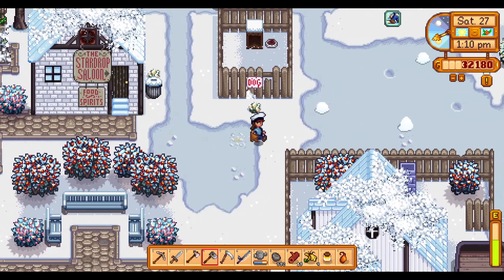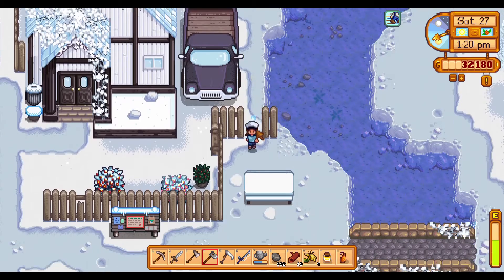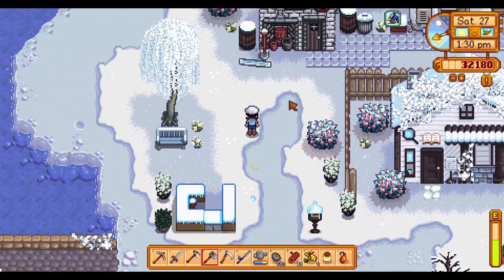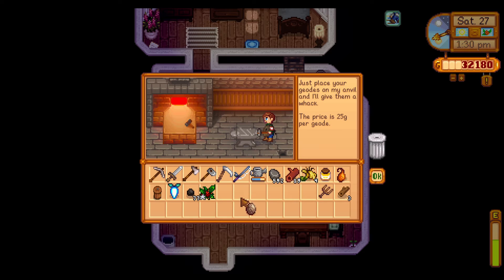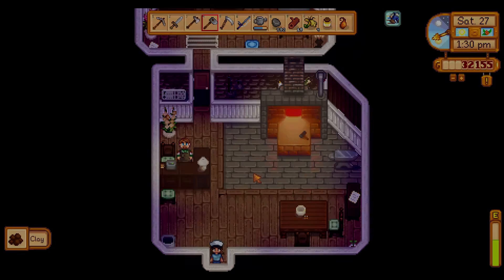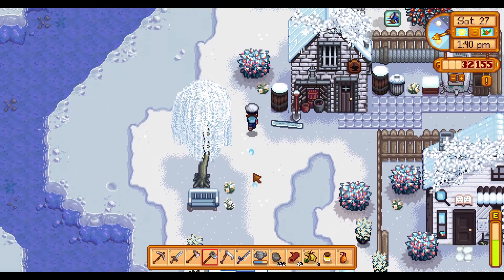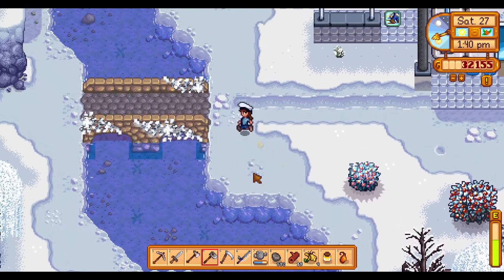There's supposed to be a dog there that I'm supposed to be able to go up and pet. I honestly am not sure, but I saw Lier do it and I'm wondering where the dog is. Maybe they don't have a dog in my version of the game. Not really sure. Okay, and then we need to go to the community center.